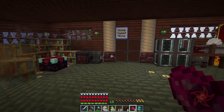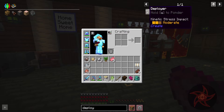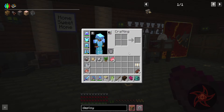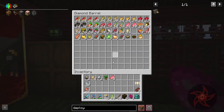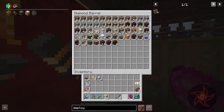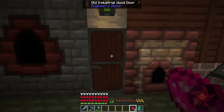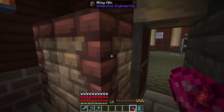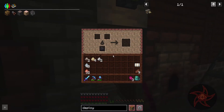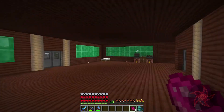What to work on first - I was going to do a tree farm, and with Create it works really well if you have deployers, which we don't yet. We need the brass hand, which needs brass. So no tree farm for me right now, which is a shame because I need a lot of wood. Most of the wood is getting turned into treated wood for this place. I decided to work on the house a bit - went ahead and enclosed the back side of my cook oven and alloy kiln, put a little access point there.